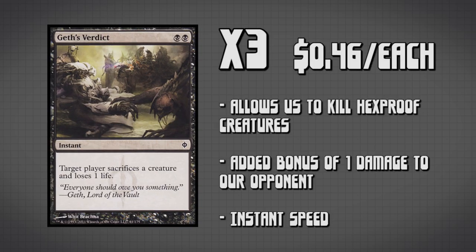Now we have Geth's Verdict. We're running three copies of this, and it is doing something completely different than all of the removal we saw before. This allows us to deal with creatures that we can't target — things that have Hexproof, things that have protection from black. We can actually deal with that because all we need to do is target our opponent, and they're the ones that are going to be killing that creature. Basically Boggle decks, Infect decks, and Stomp decks, which rely on giving their creatures Hexproof to prevent them from dying.